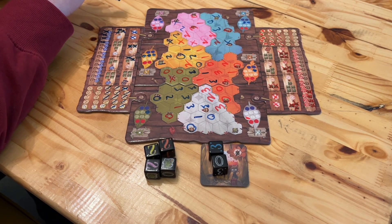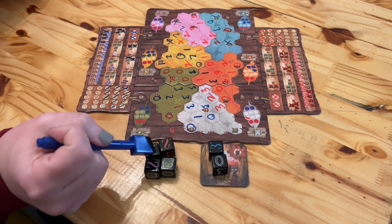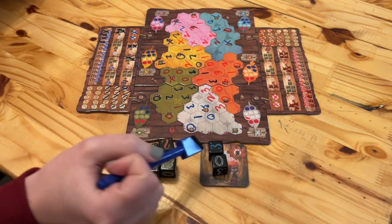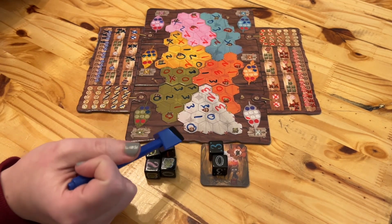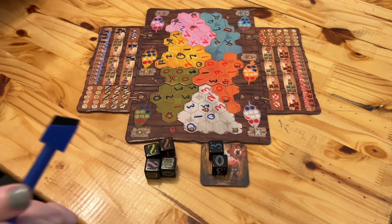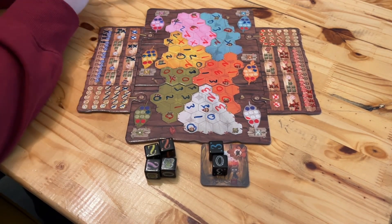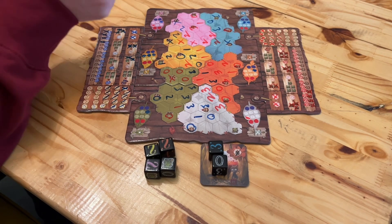It's that perfect thing of: here's the roll that I've got — what hurts me the least? If I'm not going to get to choose, how do I put something in each pile that's going to have value to me? How do I hide something that's going to be super valuable to the other player — put it in the side with some other garbage that they can't use? It feels like every step of the way has a lot of thought to it, but the overall game mechanics are simple.